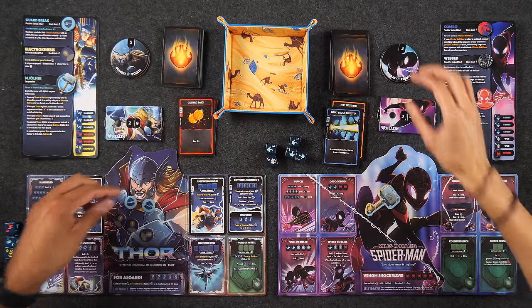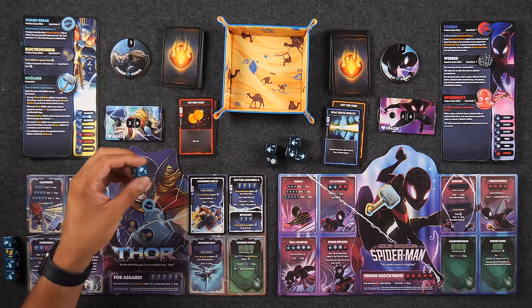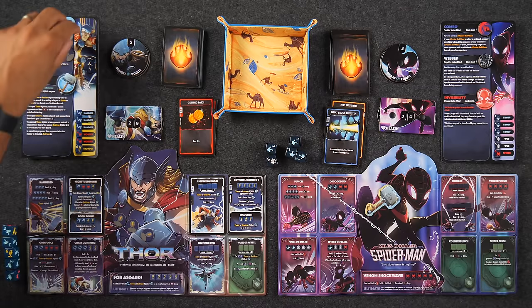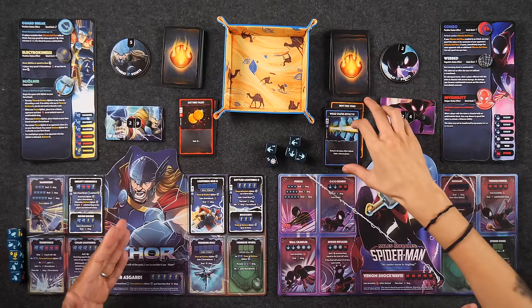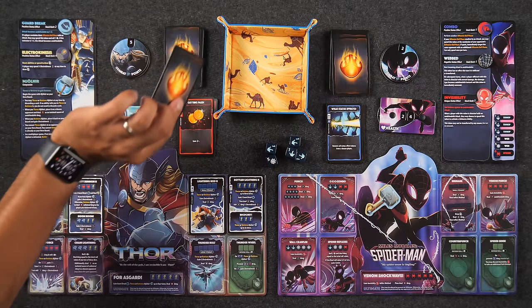I realize I made a mistake on the last turn — I had my guard break status effect, meaning I could have spent it to roll one die, and if I rolled a one, two, or three it would have made the attack undefendable. That's my snooze-I-lose moment. Also, Electrokinesis is the one exception — you can spend three Electrokinesis at any time, even in the middle of an action, to draw a card. So I could have spent them before losing them.